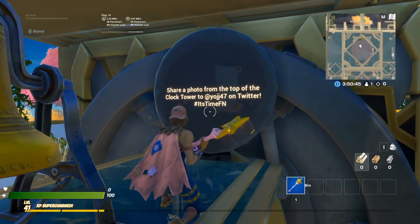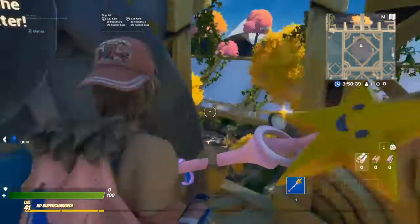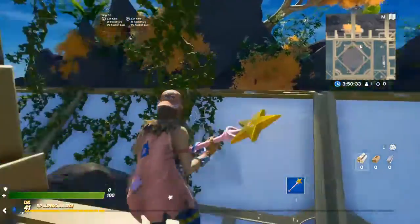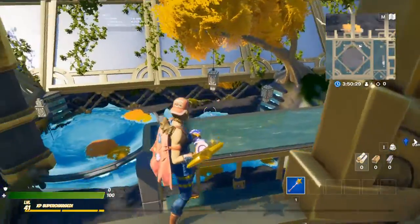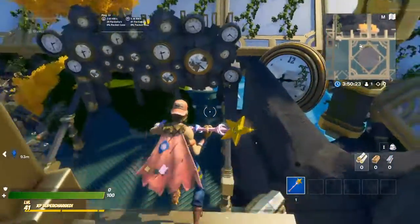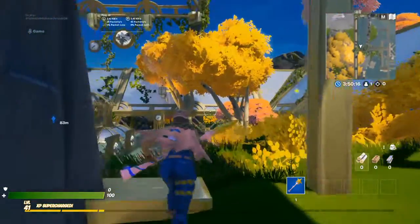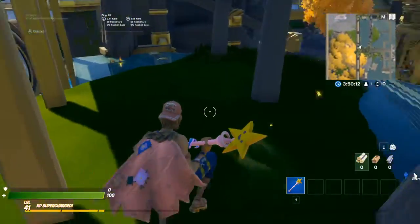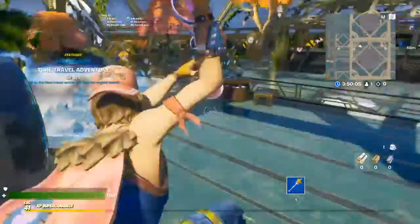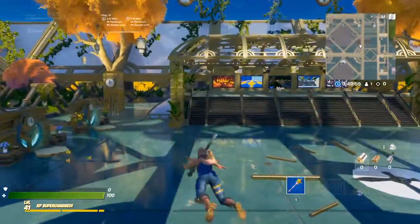Share a photo from the top of the clock tower — tag yeoge47 on Twitter. It's time, so you can play as many times as you want. That was how to find all the gnomes and unlock a secret location in the Fortnite Creative Hub in Chapter 2 Season 3. I hope you enjoyed and this helped you out — if it did, be sure to drop a like and subscribe if you haven't already, and comment 'done' if you have. Thank you for watching, peace!